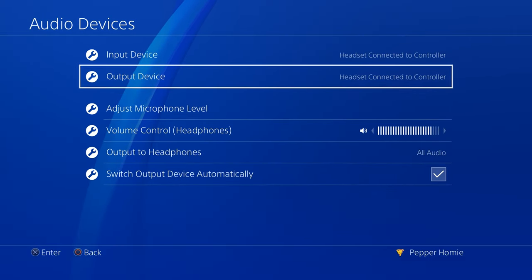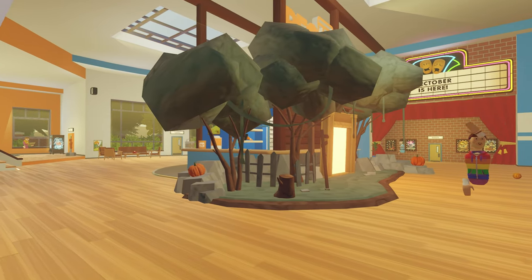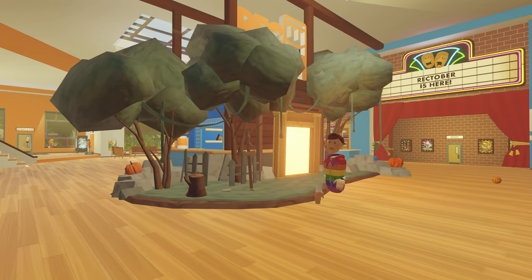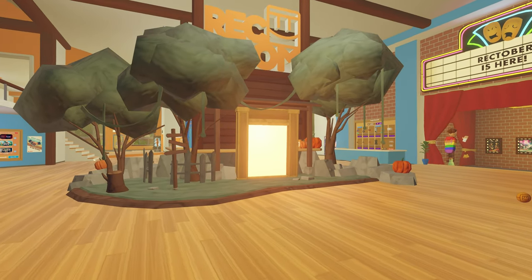Make sure your output and input device is your mic or headset. If all of that looks good, go to adjust microphone level and move the slider to the right so your voice is detected in Rec Room. If your mic still doesn't work after following all of these steps, you will need to contact Rec Room Support with the link pinned in the comment section regarding your issue. Comment below if you have any questions and I will try to help.